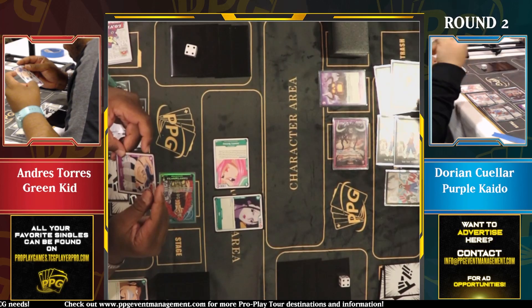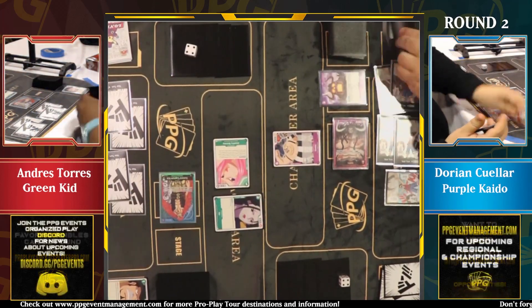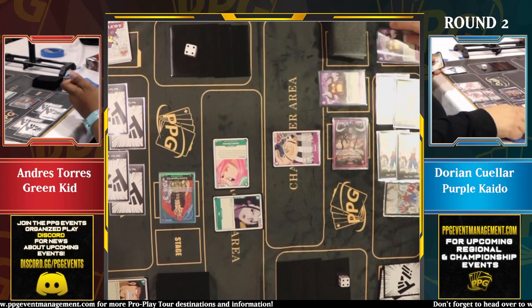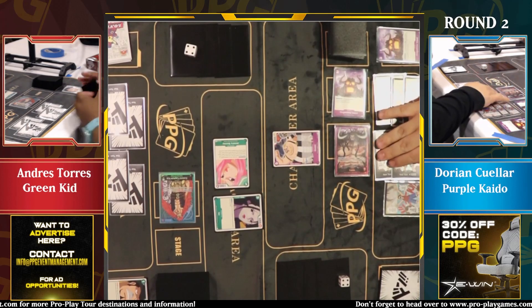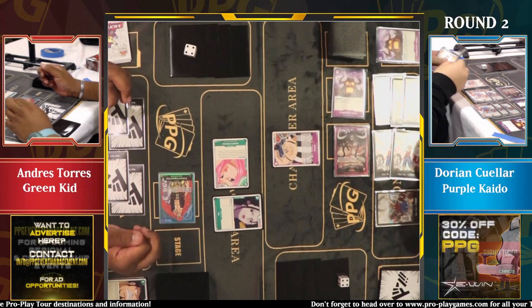Queen — Bonnie gets to search twice, that is disgusting. Very powerful. Now will we see the Queen discard Onigashima? That's the real question. For folks at home, that's how you know you're a real purple player. If you play Queen and then discard Onigashima — that is the true combo. We can keep one up here; there's nothing we can really do with one dawn in Kaido.